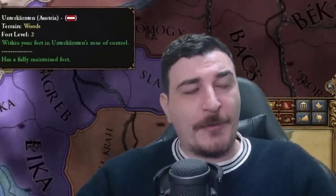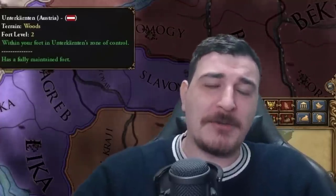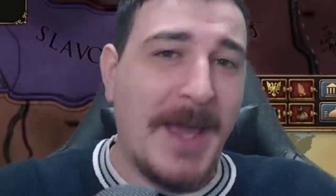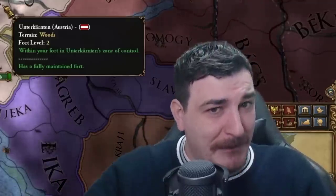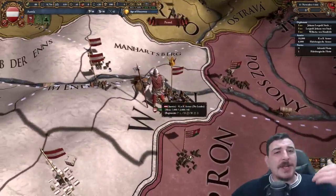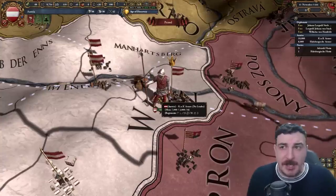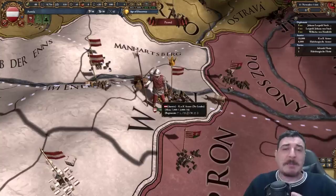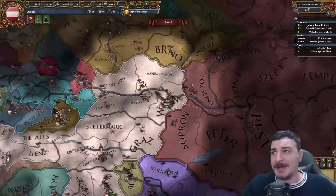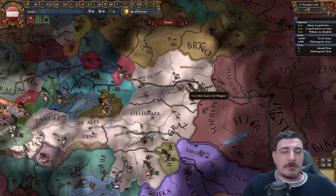They say you cannot play EU4 without playing a little bit of Austria, because every single patch Austria remains the greatest nation in all of Europe - except the Ottomans, who can be a little bit of a problem. That's why we're going to be taking care of them sooner rather than later. Let's analyze our initial situation, because compared to the previous patch there have been some changes to Austria. We start as the Emperor of the HRE and we are insanely overpowered.